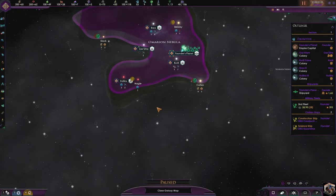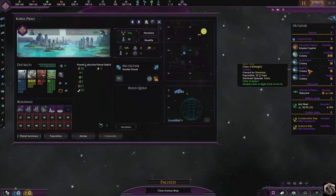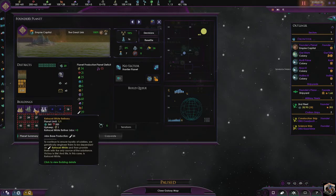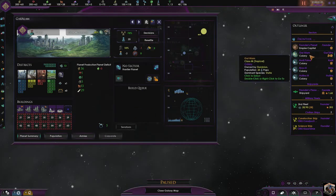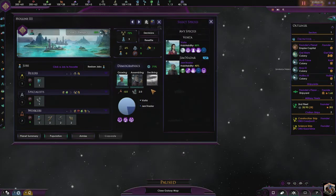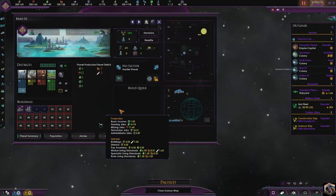We want to build a fortified monstrosity of a base at Idrin so that if the Alpha and Beta Quadrants come, we'll have a nice big defense. With that in mind, I want to build right away. The Founder's Planet is always going to have just the Great Link in it — it's not going to do much. In Gar-Alam we have some cloning facilities. I want to make sure one planet makes Jem'Hadar and one makes Vorta.